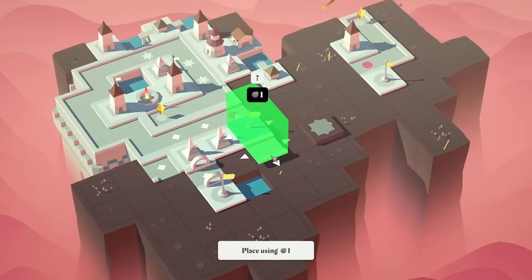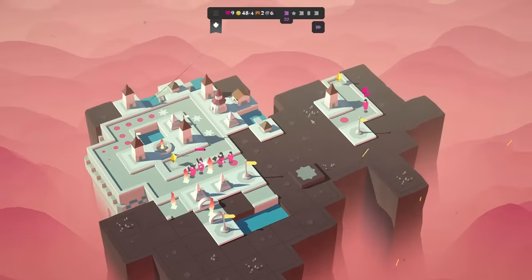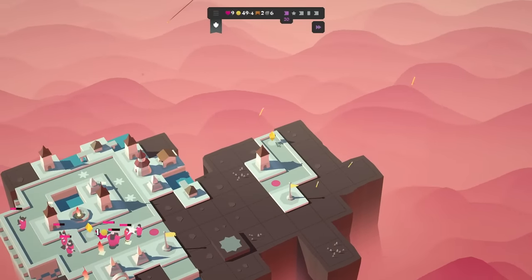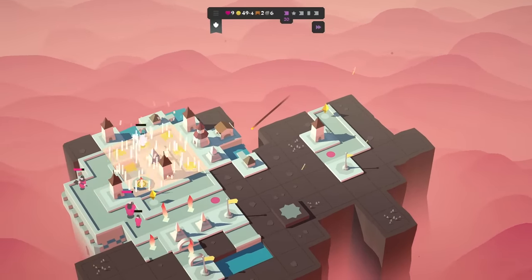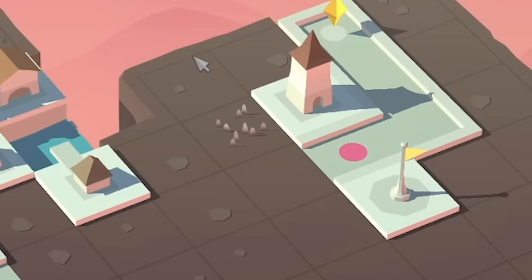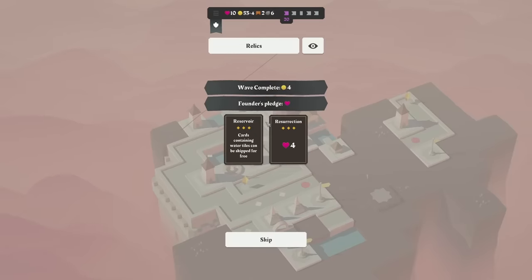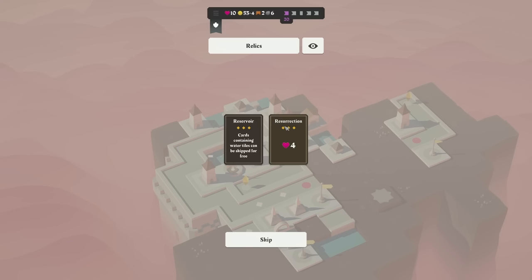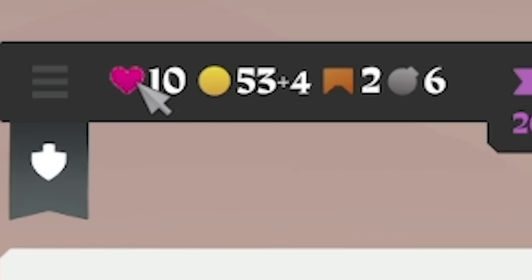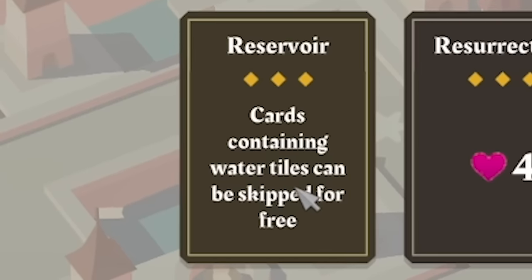Straight path and water — I'm thinking it might be best to go there. Get that in. Start wave 20 — there's two enemies. That was so close to losing our life over there. We need an extra tower to go over that side or to extend this path to wrap around. Bearded dude is down. We found a relic — we can gain four hearts, but we have the max number of hearts, so that's pointless. The other one: reservoir cards containing water tiles can be skipped for free — decent.